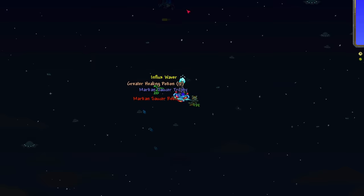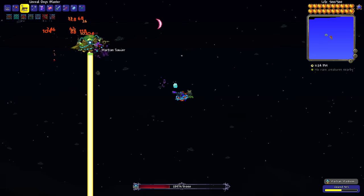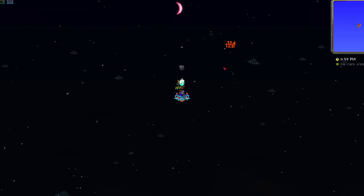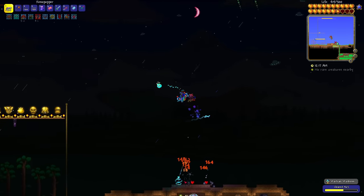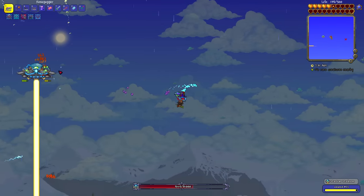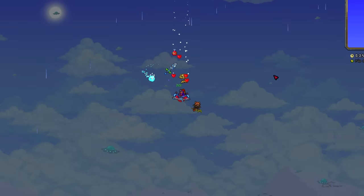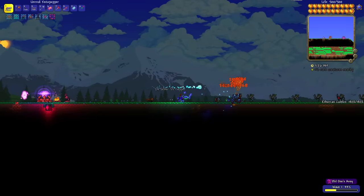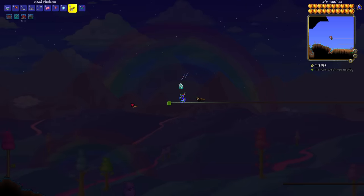The Xenopopper is our final shotgun. It behaves very differently - it shoots out a bunch of bubbles which, after a short delay, burst and shoot bullets wherever the cursor is when the bubbles pop. It's really quite good - much more of a concentrated shotgun attack, making it much easier to use at range. After murdering more aliens and admiring my line of saucer relics, I fought the Old One's Army. After farming a bunch of waves and not being able to defeat Betsy, I finally got Valhalla's Chestplate for life regen, along with the Red Riding leggings.